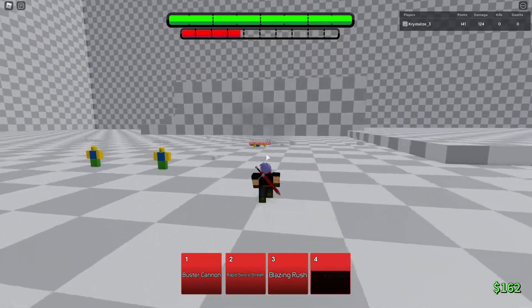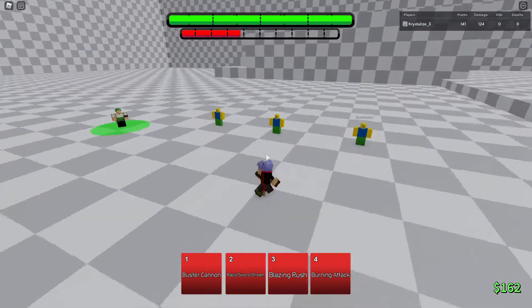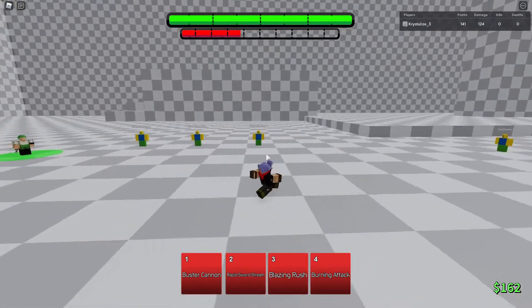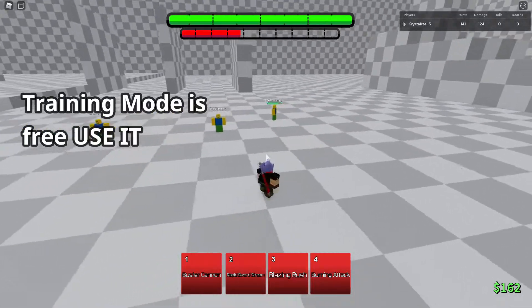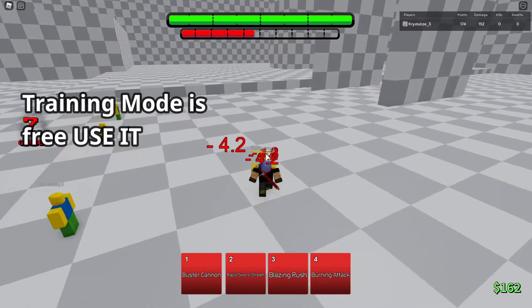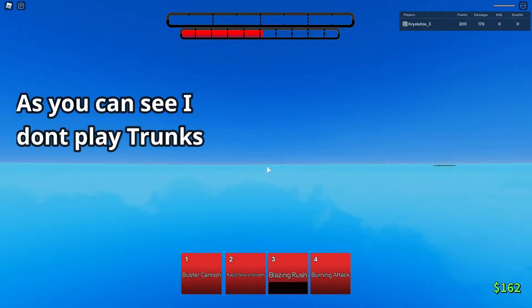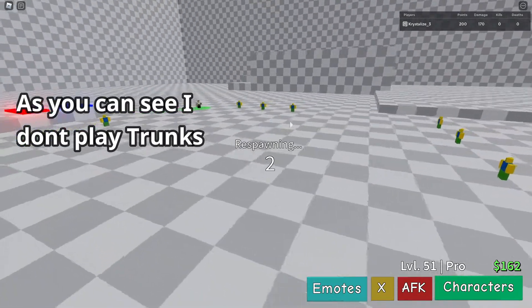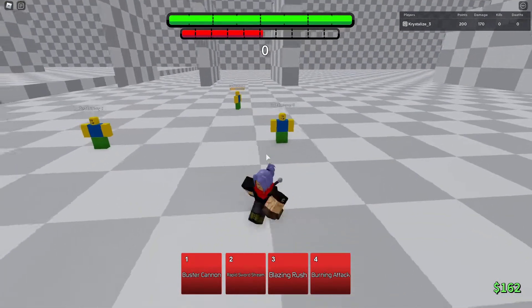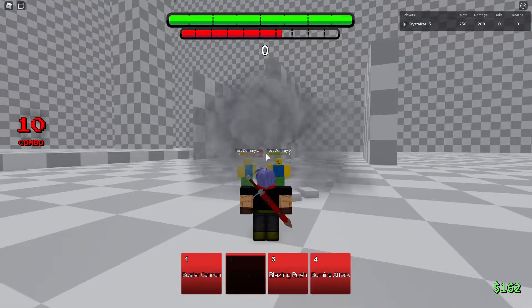As soon as your animation starts to go slam them back down, use your move at the exact same time. Not every combo works with this — attack cancelling is really good for certain moves and you have to practice. If you want to be good at ABA you actually have to learn which moves work. For example, if you try to attack cancel rapid sword stream, it's not going to work. Let me show you how it doesn't work when you attack cancel — see, the move didn't land right there.